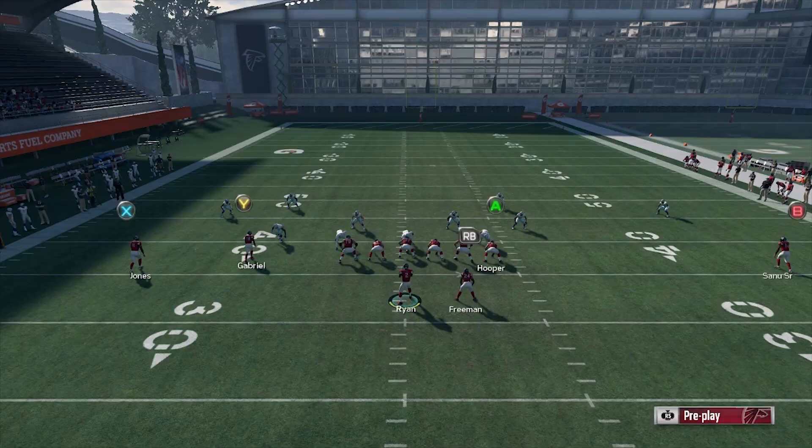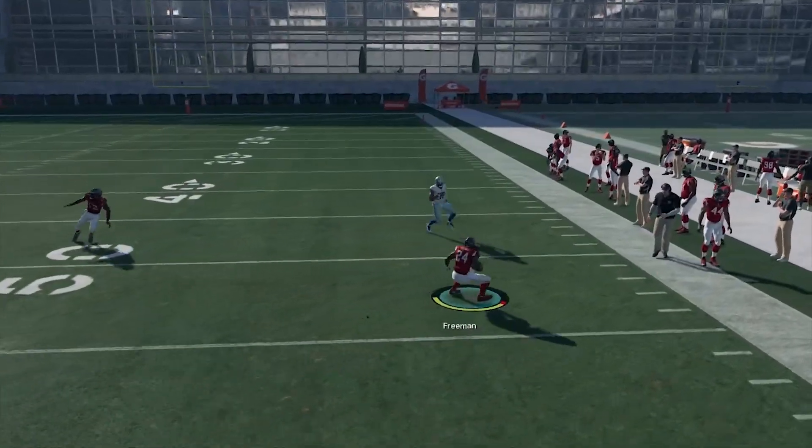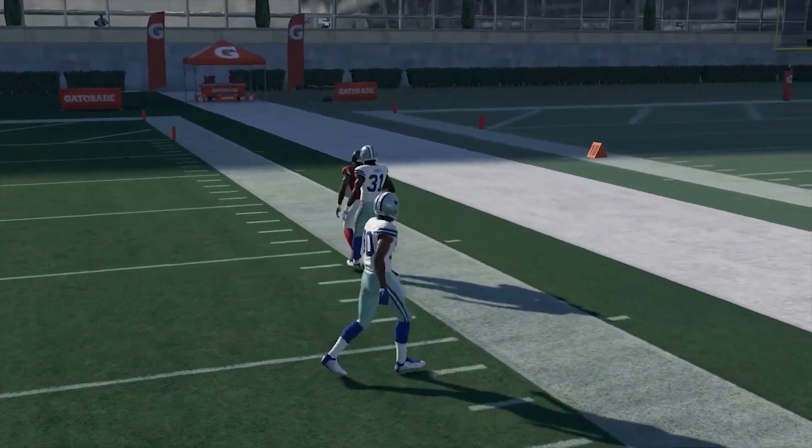That's Mohamed Sanu on Scandrick. Most every wide receiver will be able to win on the in route. Quick release to your running back — make a move. The jukes and the spins are real good this year, so the quicker you can get the running back the ball, the better.